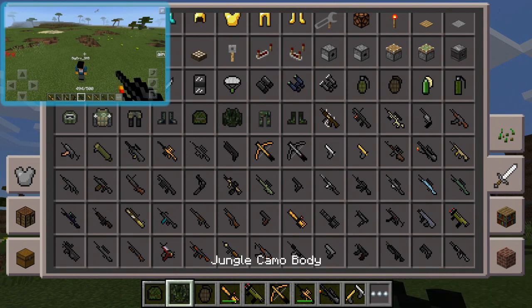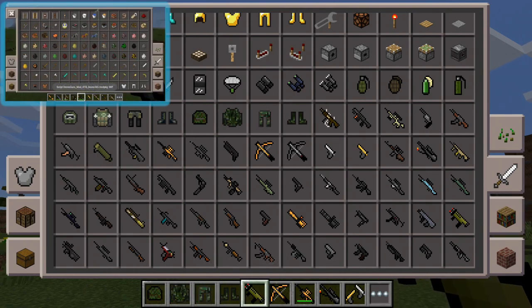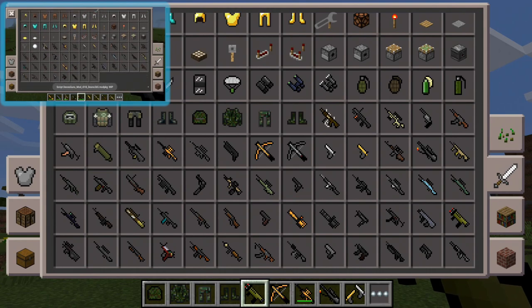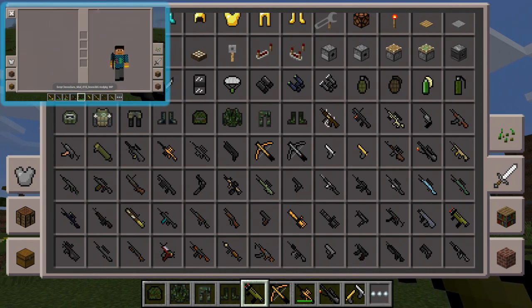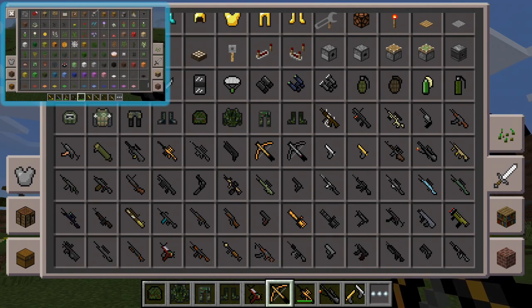There are also armors in this mod, which is pretty epic. There's like a juggernaut armor so you can be really strong, and there are different designs — I like the jungle camo one. There are also ray guns, some futuristic sci-fi stuff.